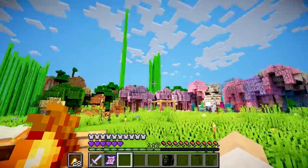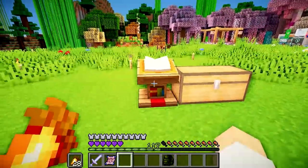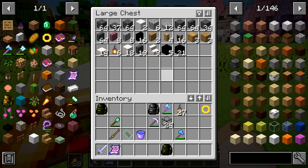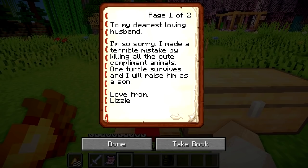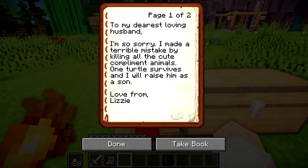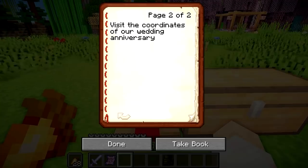But first I'm pretty sure Lizzie has accepted my donkey gift, so let's go see what happened. The donkey is gone. The sand is still here but the donkey's gone. I'm guessing this is the donkey - there's not much left of him. There's a letter and it says: 'To my dearest loving husband, I'm so sorry I made a terrible mistake by killing all the cute compliment animals. One turtle survives and I will raise him as a son. Love from Lizzie. Visit the coordinates of our wedding anniversary.'